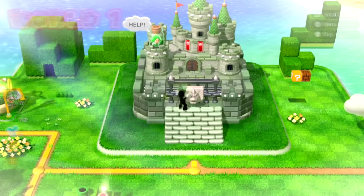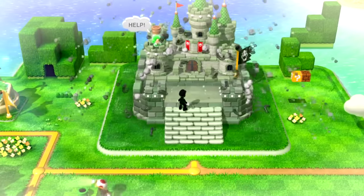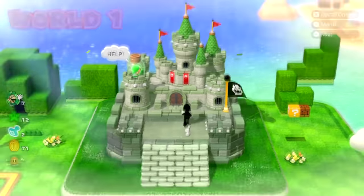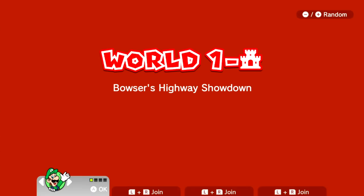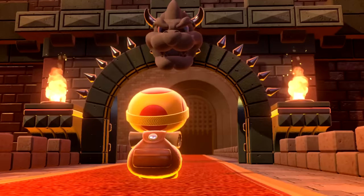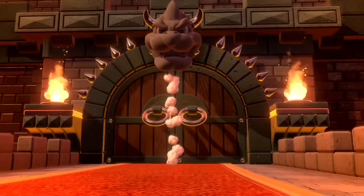We have enough green stars to continue on, so let's head through here. The gate has been destroyed — we have infiltrated the World 1 castle. We're going to Bowser's Highway Showdown. And who is doing this? None other than the great Captain Toad. Look at him — what a nice little toad. Look at him go. Gotta show Captain Toad some love.